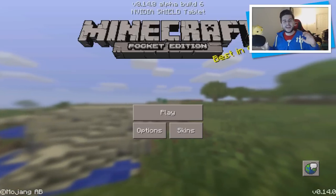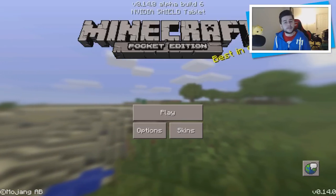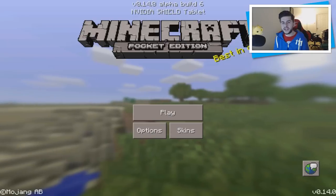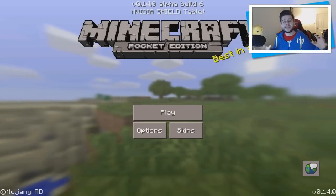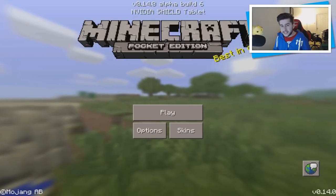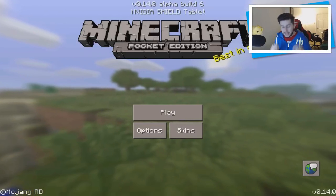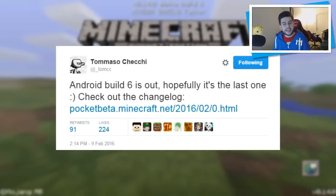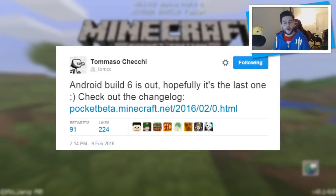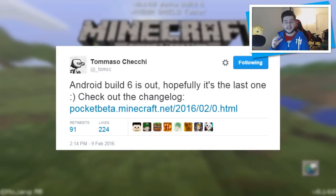Hey guys, my name is Echo, and for the second time today I'm here to bring you a Minecraft Pocket Edition 0.14.0 beta review. I'm here today with Build 6, which you guys should be happy about, because this is reportedly the last build for 0.14. This was tweeted by Tomaso today — he said Android Build 6 is out, hopefully it's the last one.